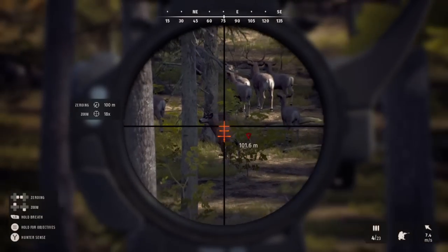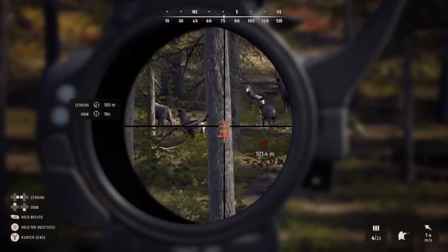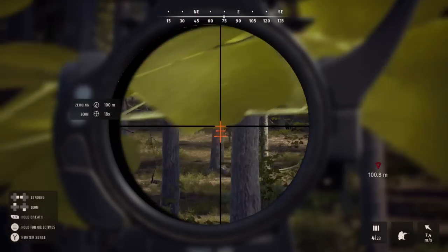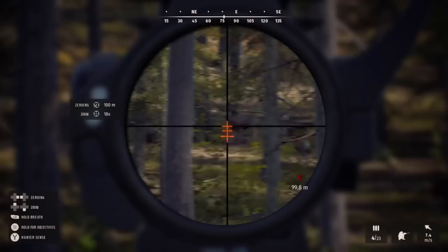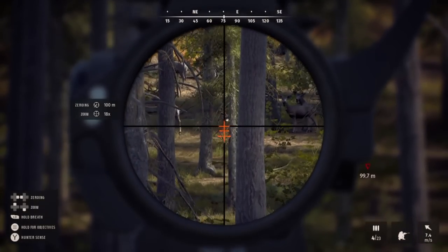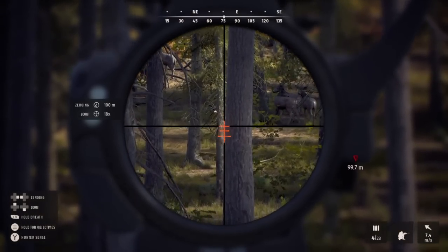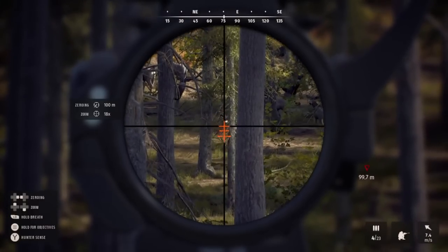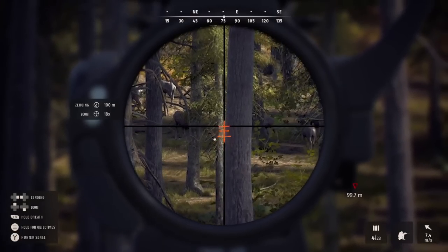I then followed this group of mule deer and spotted another individual I wanted to take out of the same herd — you can see him at the back with my crosshairs on him. These deer knew I was there; they were alert and keeping an eye on me. I was just waiting for him to turn and give me some kind of shot, because unfortunately that angle I wasn't happy to take — then of course he stopped behind a tree.